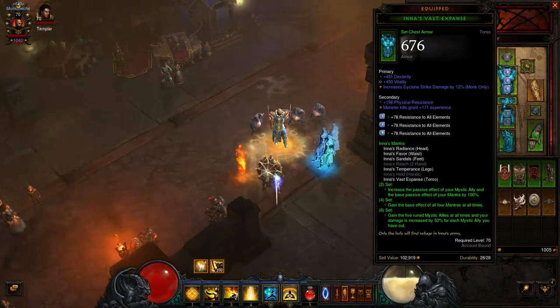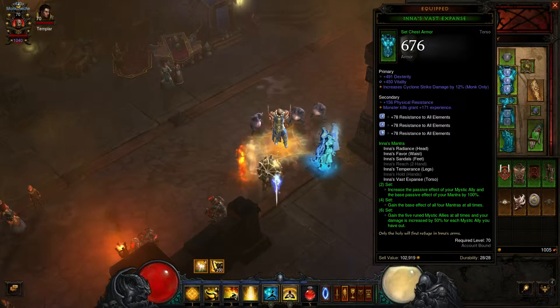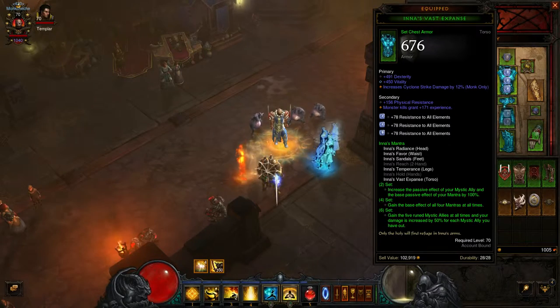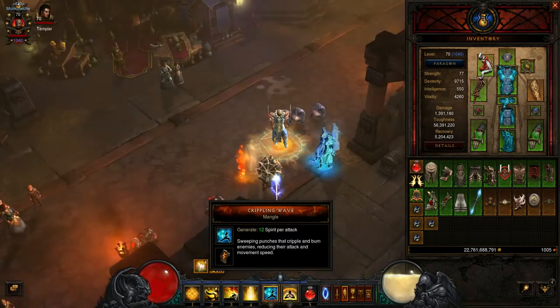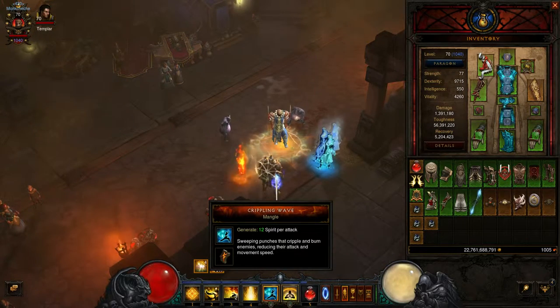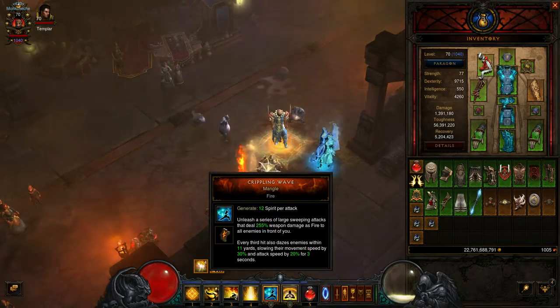What I'm going to be using is one single Spirit Generator and then Mystic Allies. It's all about what abilities work against what other abilities, what items you have that help add multiplicative damage on top of whatever abilities you're using. So mostly this is just a defensive technique and focus build, where my main attack is going to be Crippling Wave Mangle.